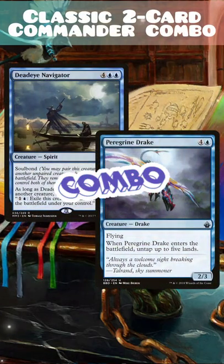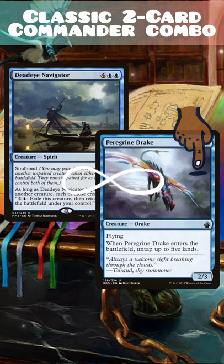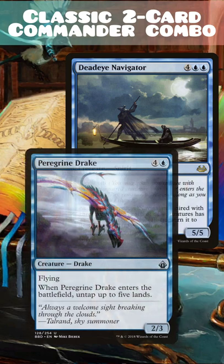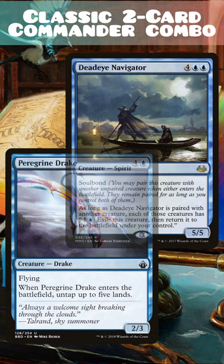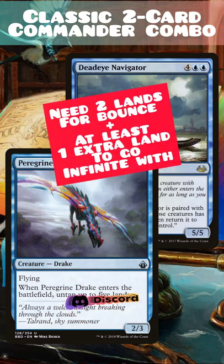Here's a classic two-card combo using Deadeye Navigator and Peregrine Drake to produce infinite mana of any color your lands can produce. To set this up, you need both Deadeye Navigator and Peregrine Drake on the battlefield, with Deadeye Navigator soul bonded to Peregrine Drake, and at least three untapped lands that can produce at least two colorless and at least one blue mana.